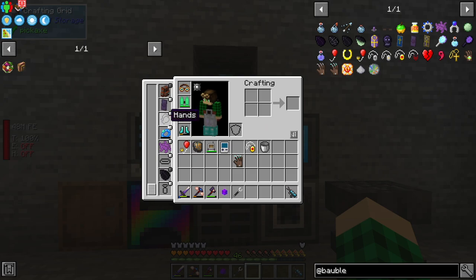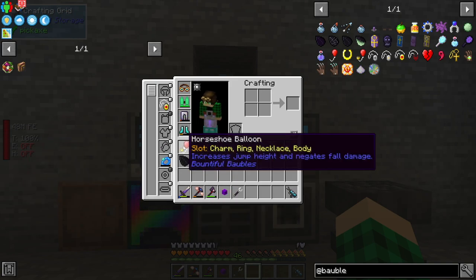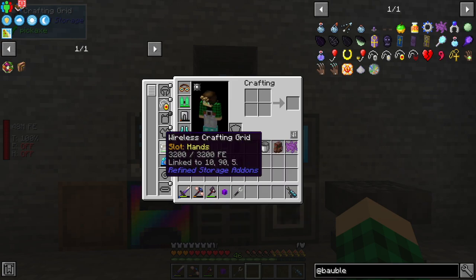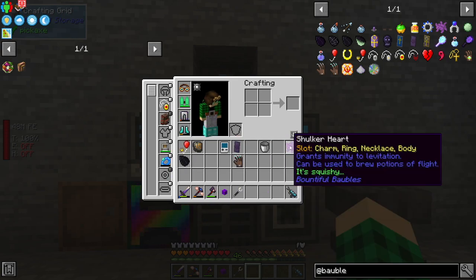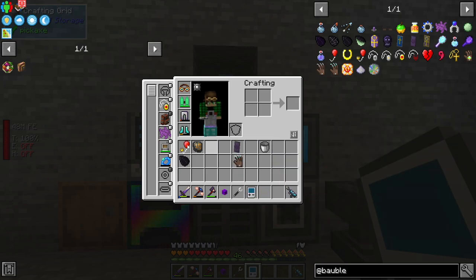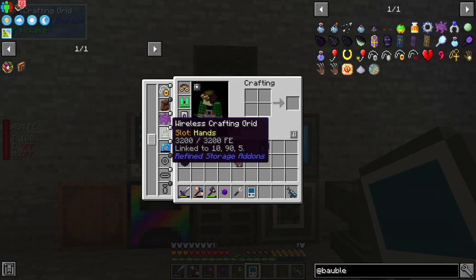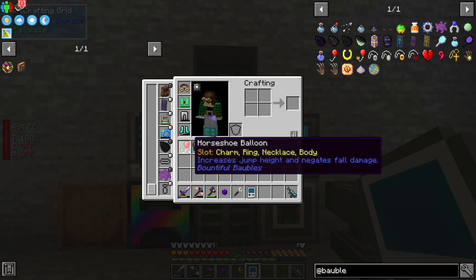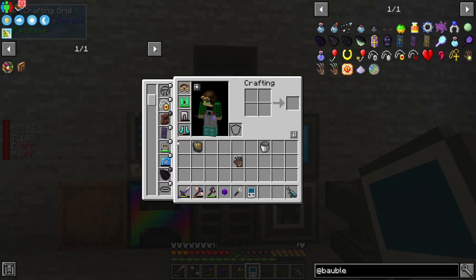We could do the necklace that gives step assist and grants plus damage plus armor while at full health. Or we could do the one to eat faster and get the buff when we eat. I think I'll take the pride pendant actually — I want step assist, I don't really need the plus two damage. This can go into our necklace slot. Let's remove all of these. This can go into charm, ring, necklace, body; this goes into our hands; this goes on our back — and the rest can go into different slots.